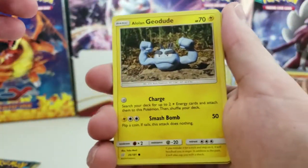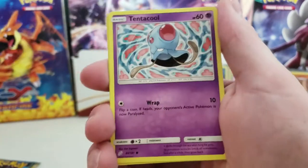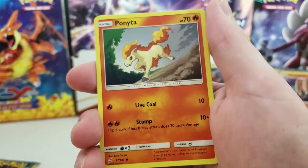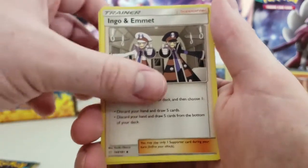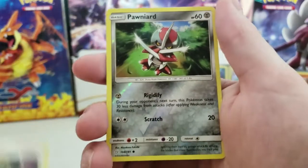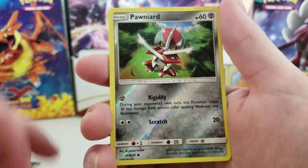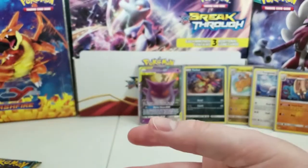There's the code card. Alolan Geodude, Bronzor, Rotini, Tentacool, Ponyta, Dark Energy, Ingo and Emmet, Charmeleon, Morgan, Pawnard, Reverse Holographic, and an Alolan Golem.